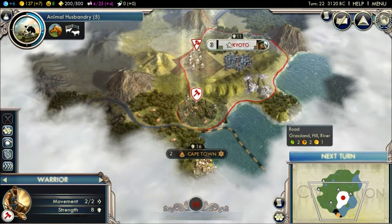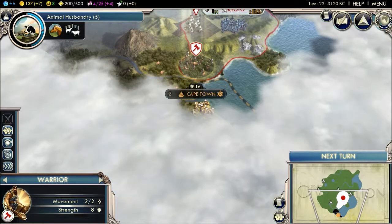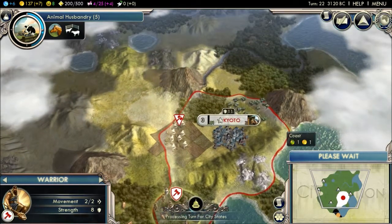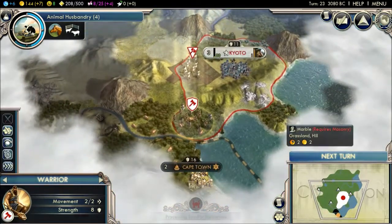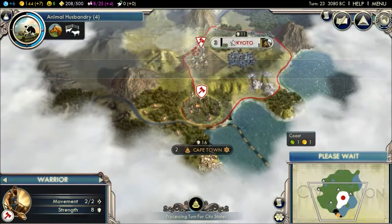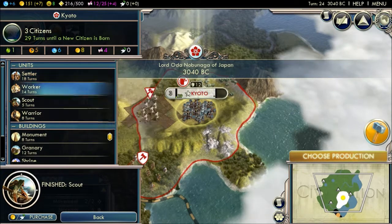They'll eventually attack Cape Town, I know they will, or they'll attack me. Either way, I've got these guys ready so it's fine. That is finally done. Just prediction — settler, I guess I could make one.